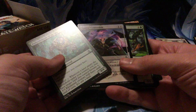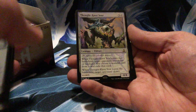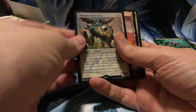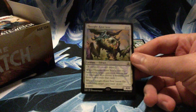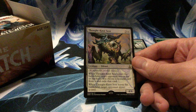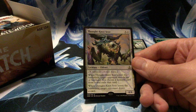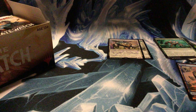Embodiment of Insight, Spatial Contortion — cool card. Thought-Knot Seer — good stuff, I'm sure most of you know what this is by now. Four mana for a 4/4: when it enters the battlefield, target opponent reveals their hand, you choose a nonland card and exile it, and when this guy leaves the battlefield, that opponent draws a card. Very good indeed.